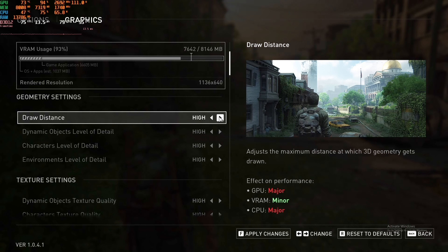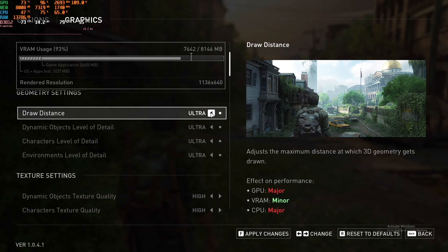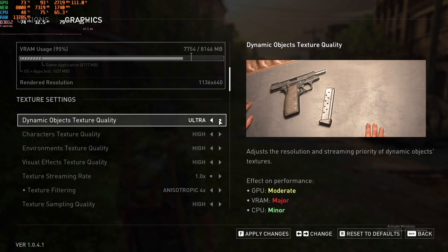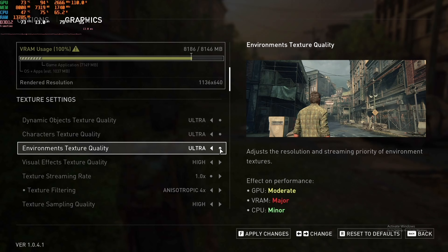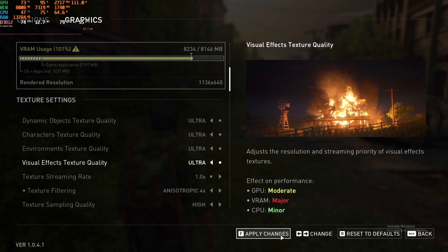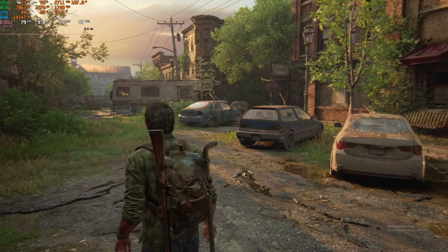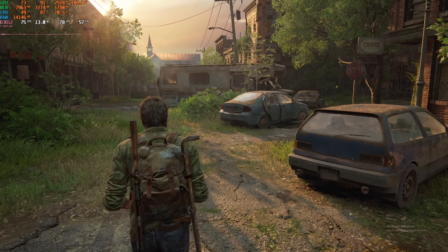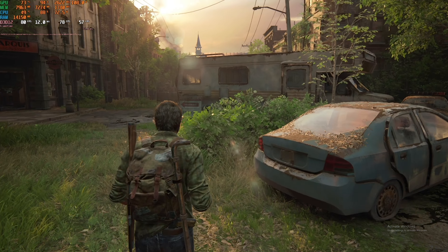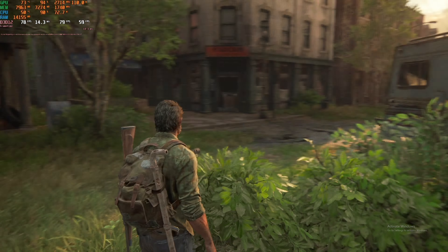The next card is the RX 6600. Starting at the same settings I had for the RX 5700, I immediately noticed I was getting much better performance with this card. So I was able to jump up to some ultra settings and increase the lighting and shadow resolutions. And despite taking the VRAM to its limit, I still had great visuals and high frame rates. However, this is another example of VRAM limiting the GPU — the RX 6600 had more GPU power for higher graphics settings, but not enough VRAM to handle those textures.